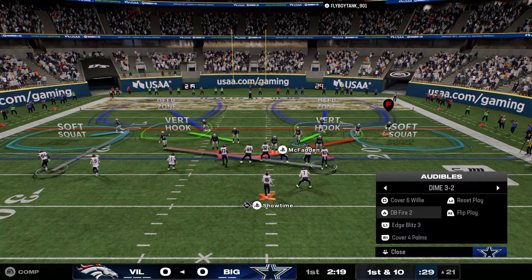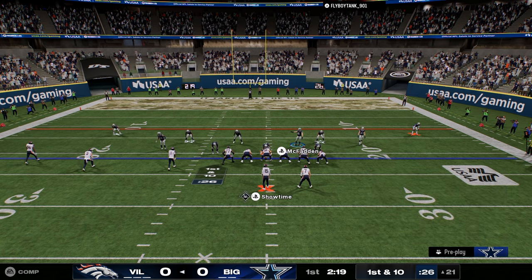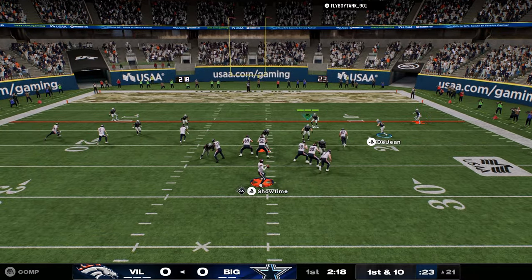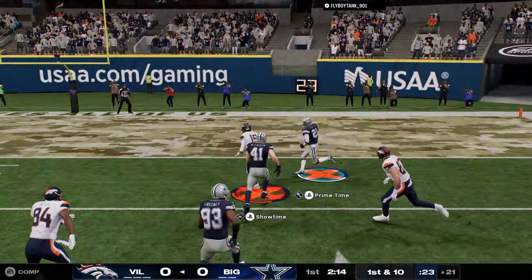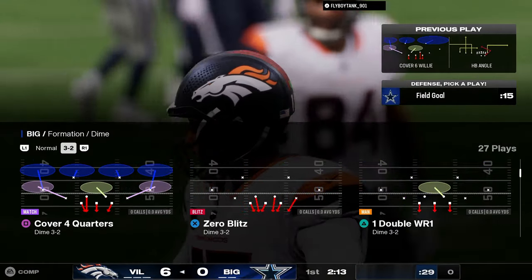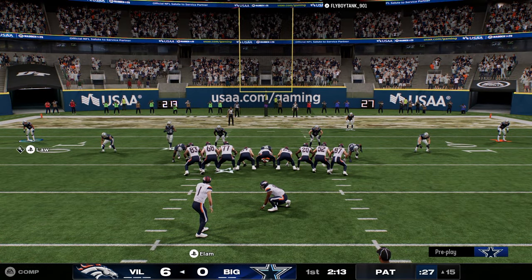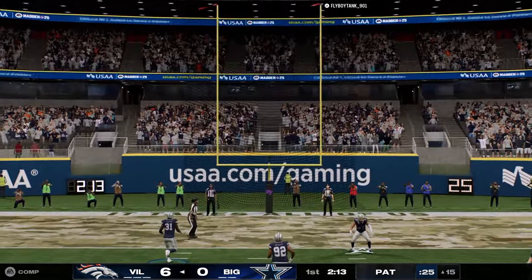Alright, so trips - we're going to go quarter quarter and we're just going to cover four here, a little basic defense. He's going to scramble out of there. That's a great start for us defensively. Flyboy takes 9-0-1 just walking down the field calling stock plays. We're going to be a little bit better on defense. Defense is just in a weird spot.